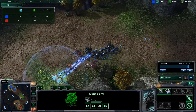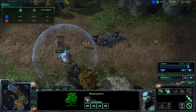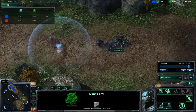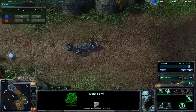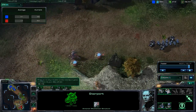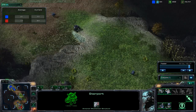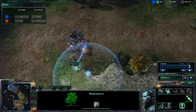Right here, I have concussive shells on the Marauders. What that does is it slows down the opponents just so they don't reach my Marines and Marauders. I'm doing a little bit of micro here — my APM is going to rise because I'm trying to do as much action as I can to control my units effectively so they don't die.